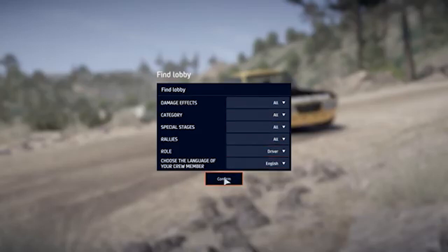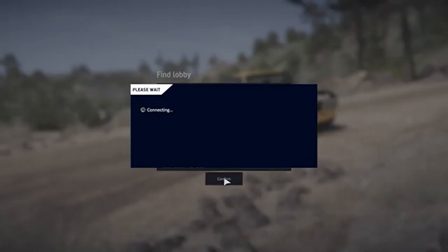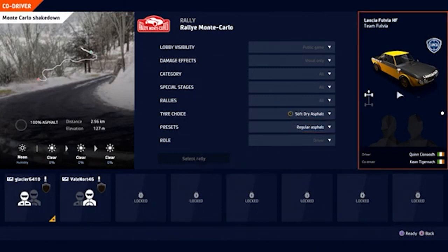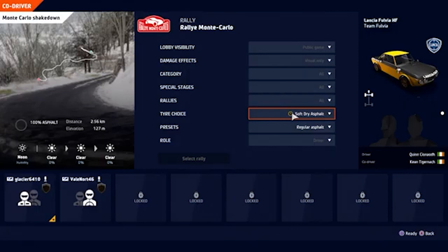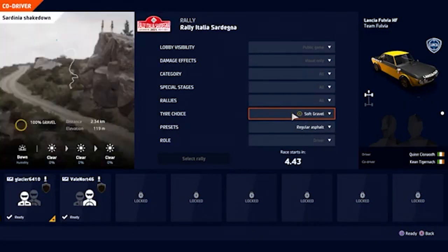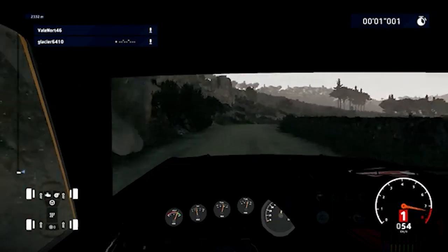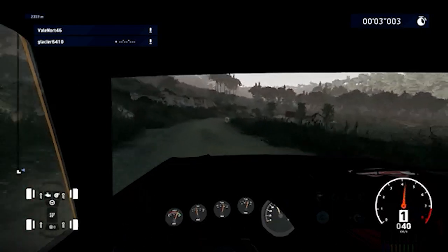Thankfully, you only have to drive the car to the finishing line to unlock your trophy or achievement, so there's nothing too hard to do here. Rather than continuing on with an actual guide, I'd like to say as a community — if you need this trophy or achievement, please feel free to meet up with each other down in the comment section, asking people to help you out. If you can help out others as well, we'll all be able to get this one done nice and smoothly as we make our way through WRC 10.